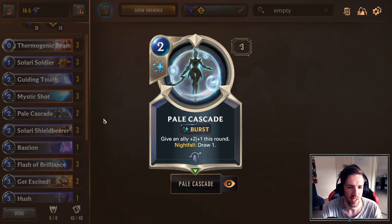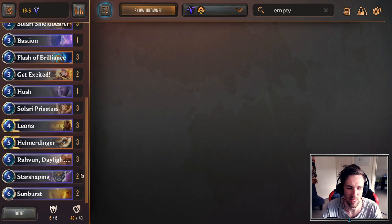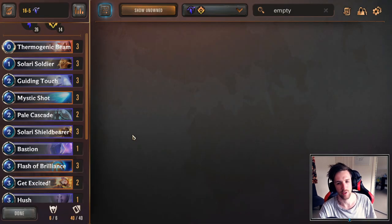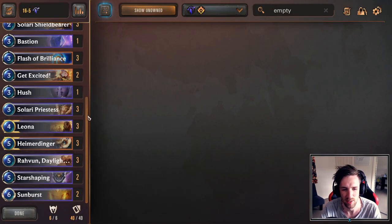Two copies of Pale Cascade. I don't really want three copies — two is just fine. The deck space was getting very tight but I do like the card draw every now and then. It's mostly here for card draw and spell synergy. Three Mystic Shots is great, three Guiding Touches is great, as well as three Thermo Beams because Piltover and Zaun — and that wraps out the list.